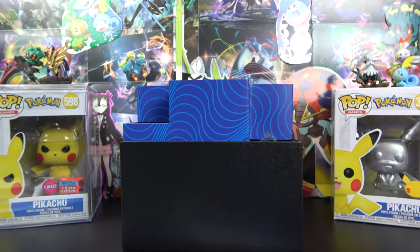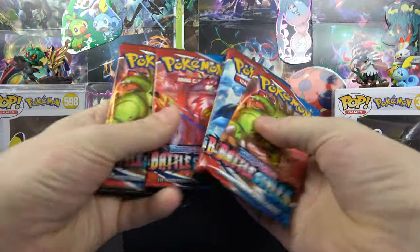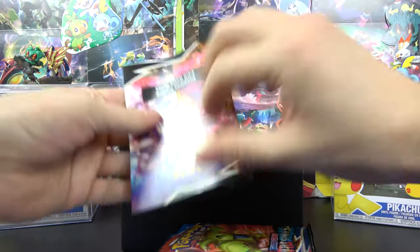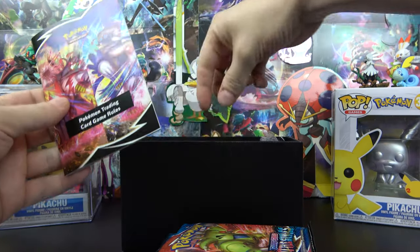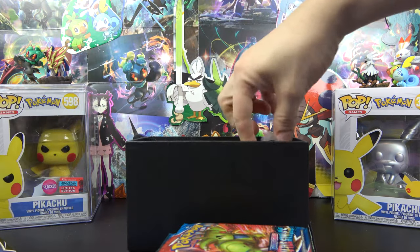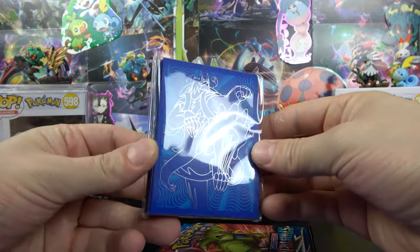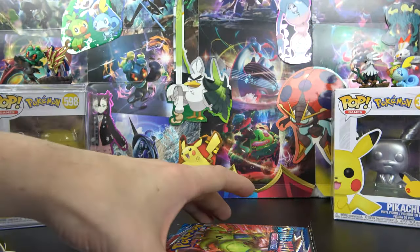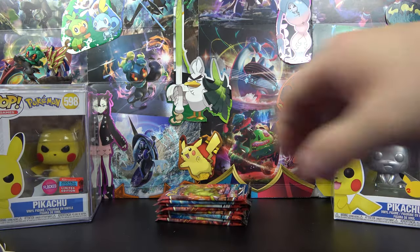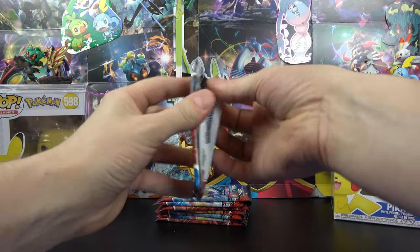Got the book here, a card set. Let's see what we get. It comes with eight packs. Pretty sweet. We got the rules, tokens, dice, dividers, energy, and sleeves. All those sleeves are pretty sweet. So let's just get right on into opening up this Battle Styles pack.